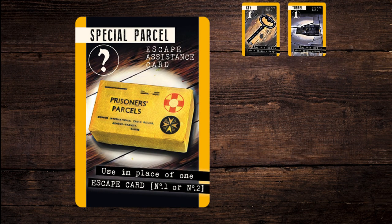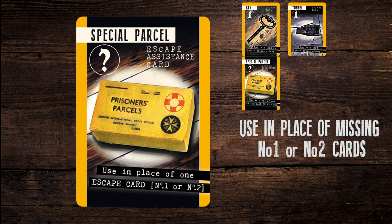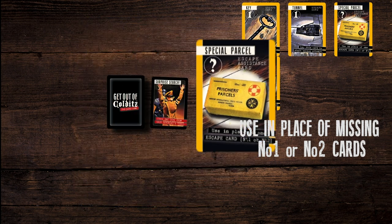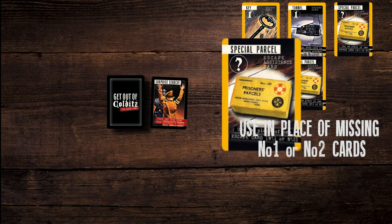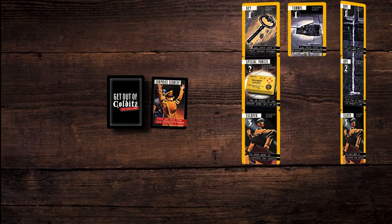Special parcel cards, used in place of number 1 or number 2: much prized, these cards can be used in place of any missing number 1 or number 2 escape cards. If used as a number 1, it can be laid on any go and it does not have to be named which attempt type it is. This changes when a rope, tunnel, or key card is placed underneath it, as it inherits that escape type. You can use 2 parcel cards to form a complete chain — its type remains unknown.